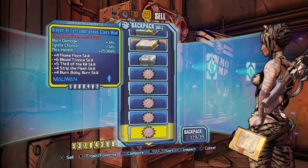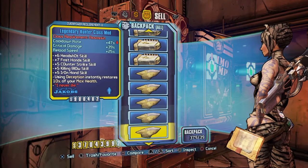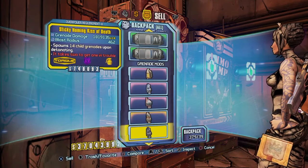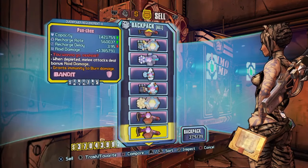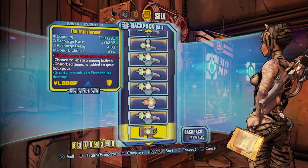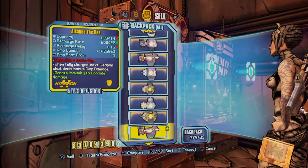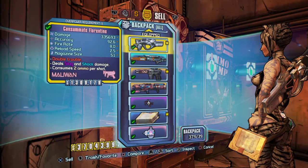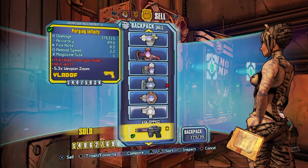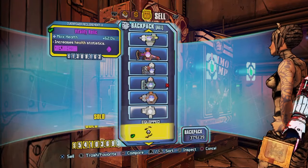Just double-check with the video and make sure you're doing it correctly. After I get all the way down to the bottom of my massive super long menu, you pretty much just want to sell your four equipped guns — the ones that are in your hands. I'm selling those four right now.